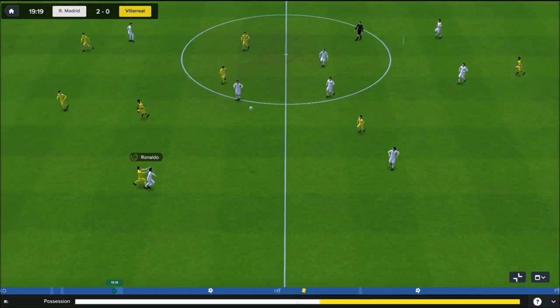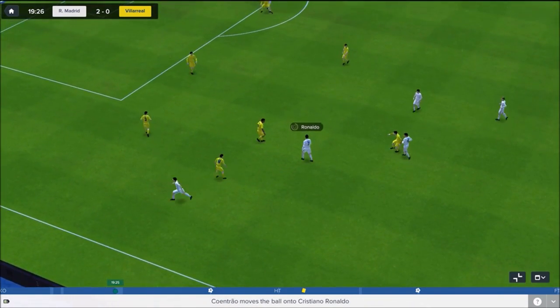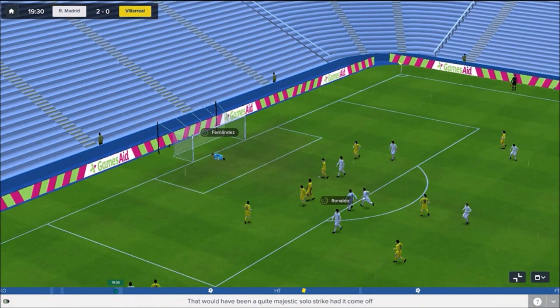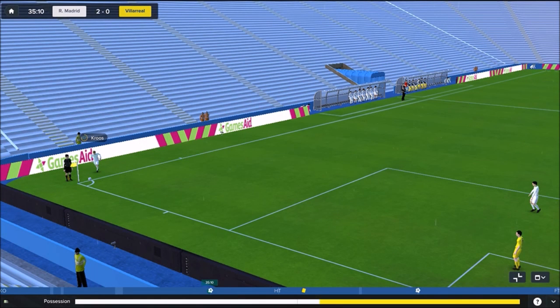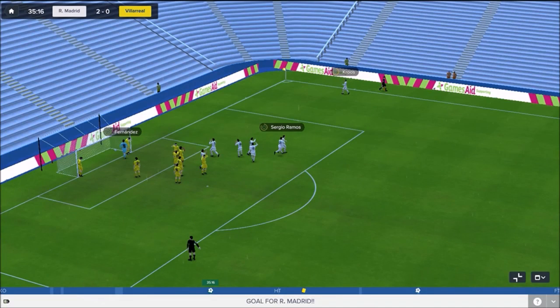Next, the ball comes forward for Ronaldo who wins the header down to James Rodriguez, plays it out wide to Cointrao coming down the left, back to Ronaldo coming inside — space opening up for a shot, and it's a good save by Fernandez. Corner comes to nothing, but really good attacking intent from Ronaldo. The game goes quiet for about 15 minutes, then Toni Kroos steps up to whip in another corner. Kroos whips it in, it's headed, and it's in for Sergio Ramos — a headed goal from the corner gets us ahead.